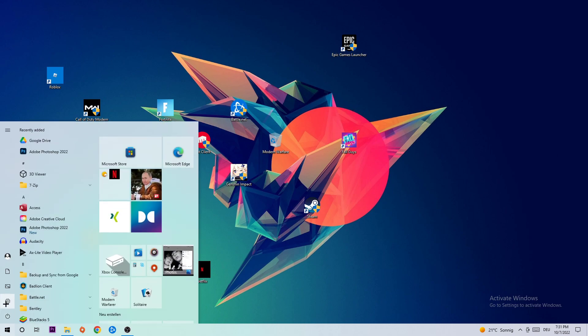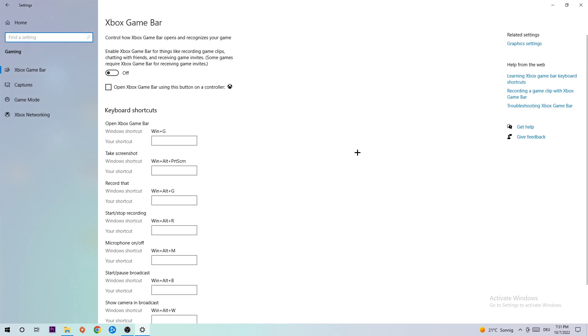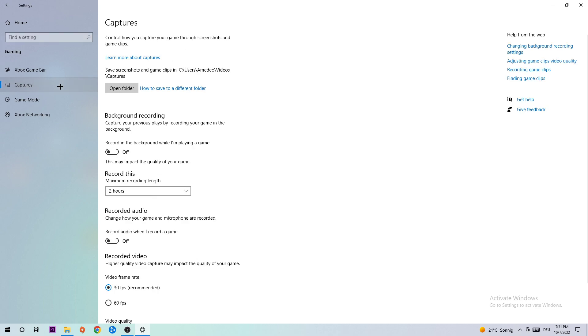Once you've finished, navigate to the bottom left corner, click the Windows symbol, and open up Settings. Go to Gaming, then Xbox Game Bar, and turn this off — the Xbox Game Bar doesn't really come with any benefit besides impacting your performance badly.